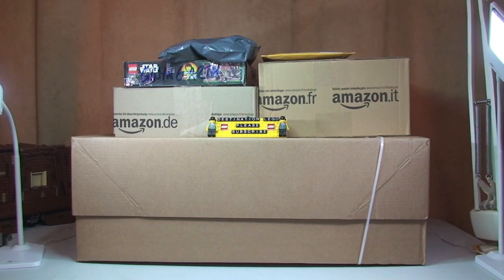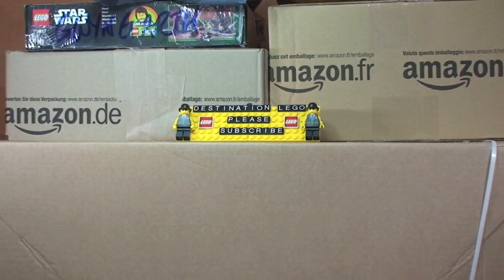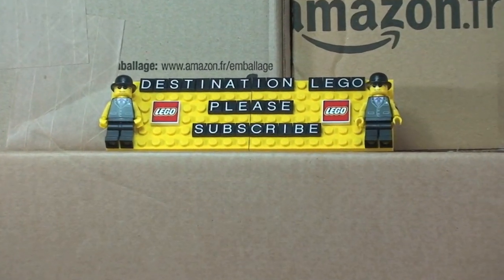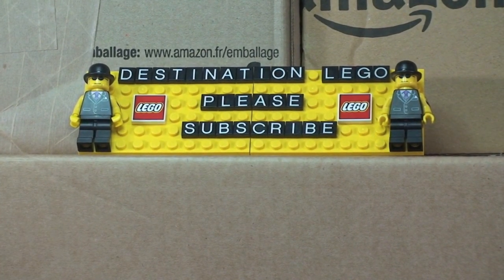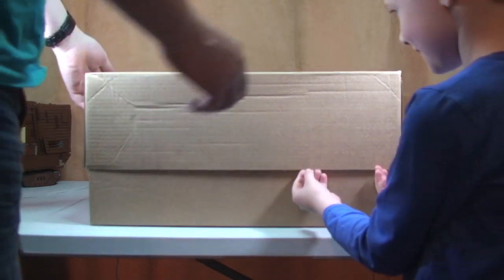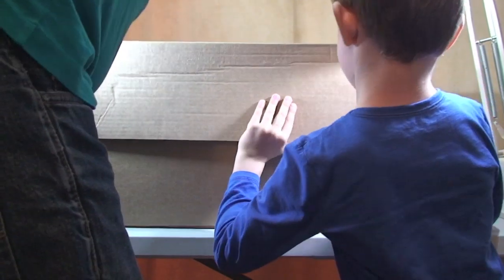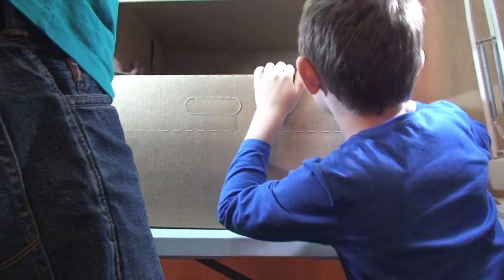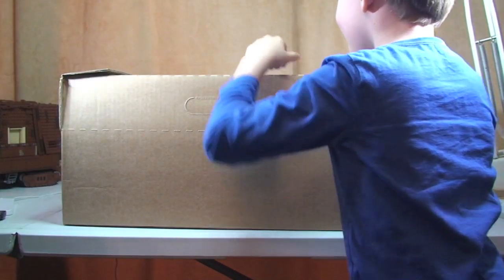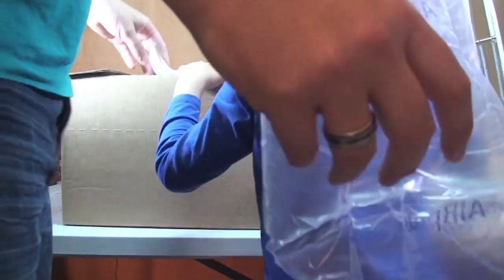Ethan was dying to tell you what's in the big box. Death Star! Is it the Death Star? How do you know? I don't know — I just guessed. You guessed the Death Star! Let's get these boxes opened. So we've got the big box which Ethan thinks is the Death Star. Let's try and get it in frame — it's huge. Trying to get this lid off. So, there's the lid off. What's in there, Ethan? Death Star! I was right! Let's get the bubbles out.